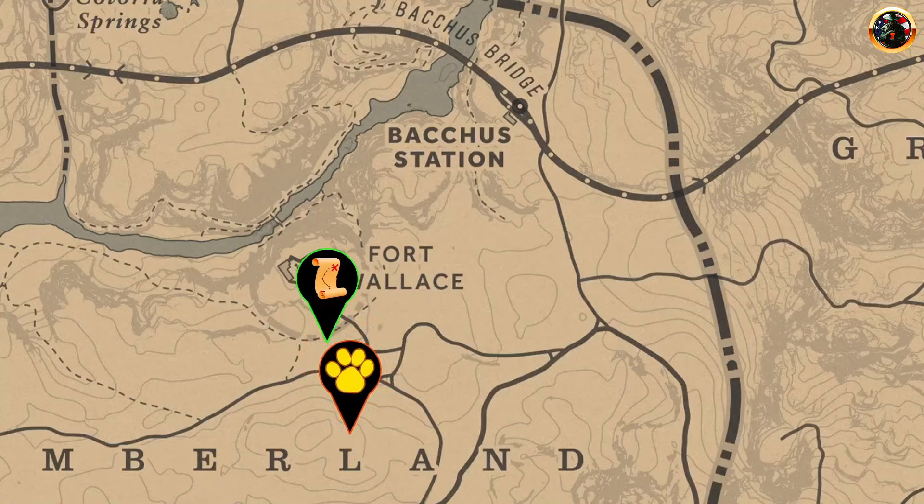The first thing is to kill the legendary deer that spawns in this location. And the second, you need to complete the hideout mission which appears in this place. The sequence is not important — perform the action that appears first. So that everything is clear, I will show you.